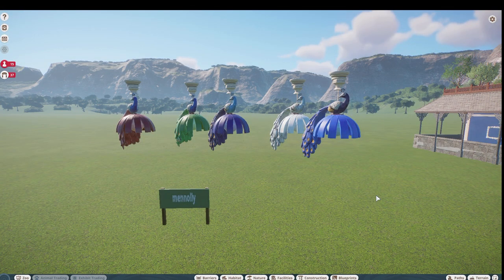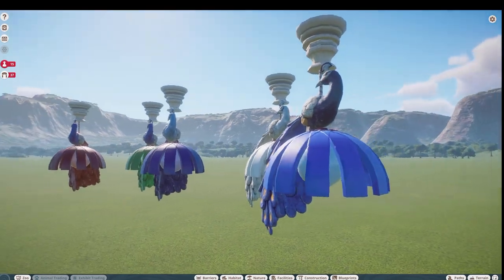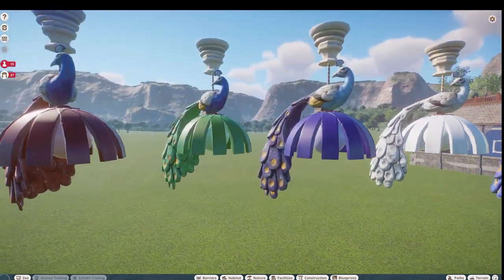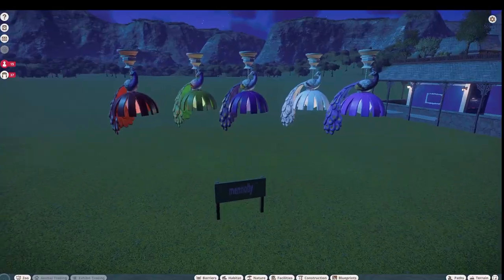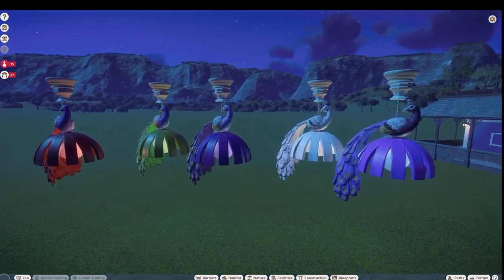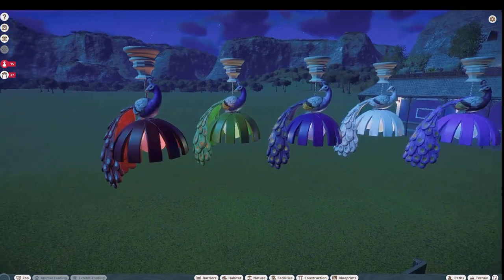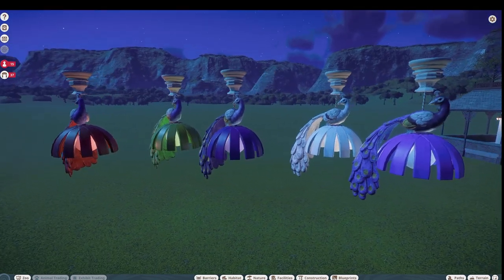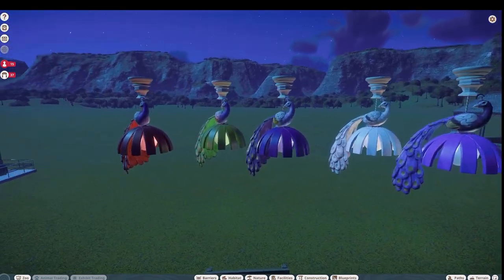Our next piece was made by Manoli, and these are called 'Peafowl Chandeliers.' You can bring all five of these in for right around 1.5 thousand. Look at how pretty they are — they come in all different colors. Of course we're going to want to take a look at these at night, and here are the chandeliers all lit up. Oh, they're so pretty — I can just see putting these all over your zoo. What a wonderful piece! Very nice job Manoli, thank you so much for posting on the Steam Workshop.